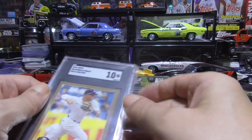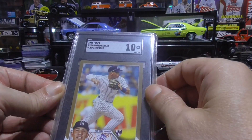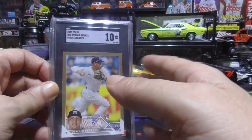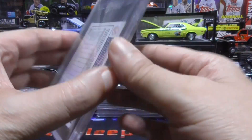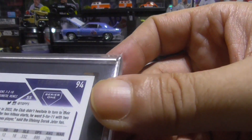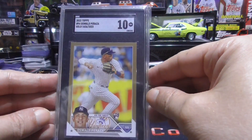Then Oswald Peraza. I hope he can come back to the Yankees and do well. Right now is the time if you're a gambling man and you think he's going to do well — right now is the time to get his cards because you can get them cheap. This one is the gold Topps rookie card. It is numbered — 1436 of 2023. And this is a 10, SGC 10.